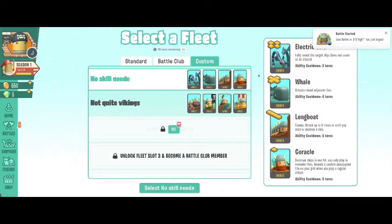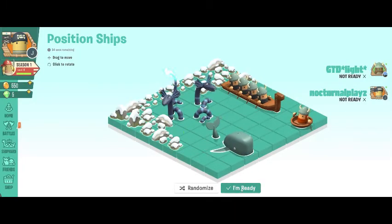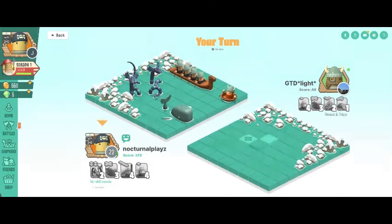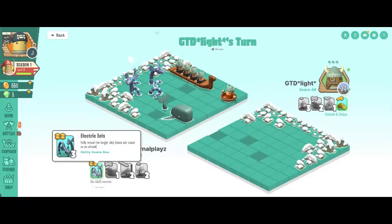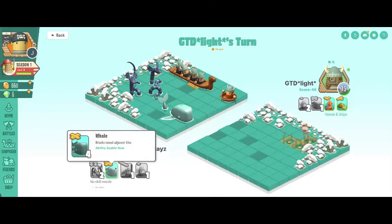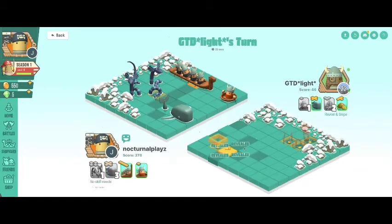All right, let's go with 'no skill needed.' Let's wait for GT Delight — he's playing reveal and snipe. That might be good because he has some big ships, and he has that coracle in there that reveals, which is definitely going to be helpful. How — let's go! That is not good for you, my man. I just found that entire ship with the electric eels, so I'm going to use my longboat.